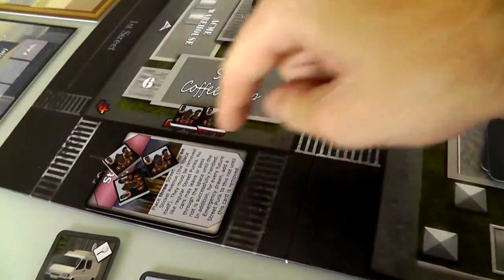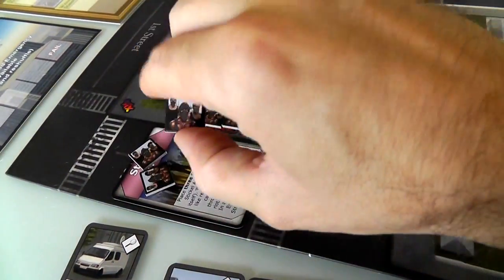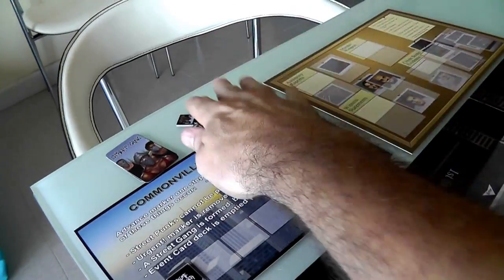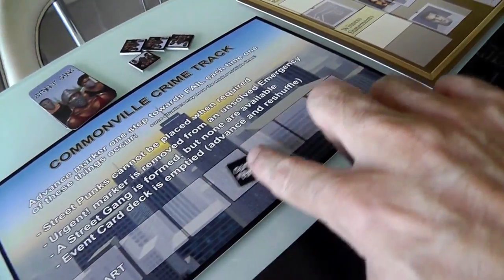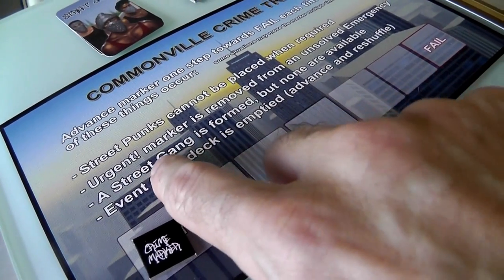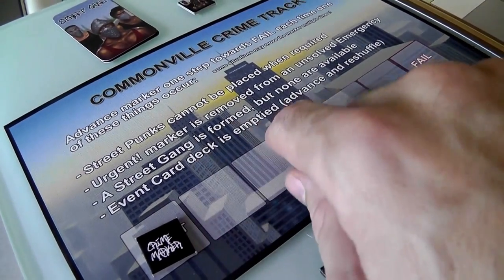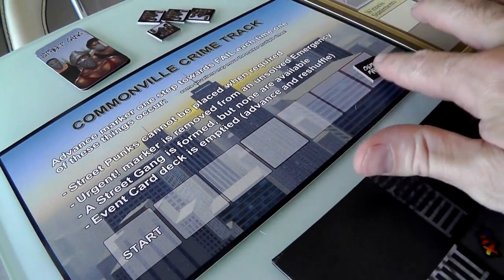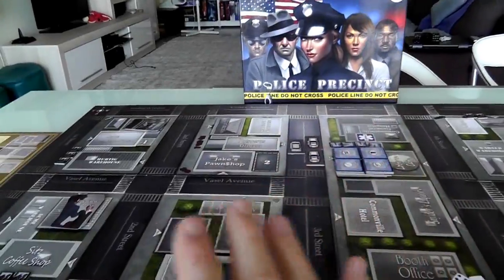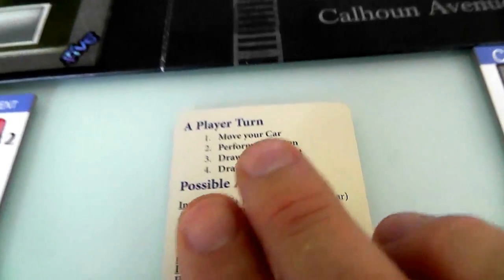The riot is blocking us from driving through that road, but we can always drive around the long way. The bigger danger is the riot taking up thug tokens from the pool - when the pool is emptied, every time we need to add another thug and there are none, the crime meter moves up. If the crime meter moves all the way up, we lose the game. We could lose two ways: crime running rampant, or the murderer escaping. That was the end of my turn, and now it is Jen's turn.